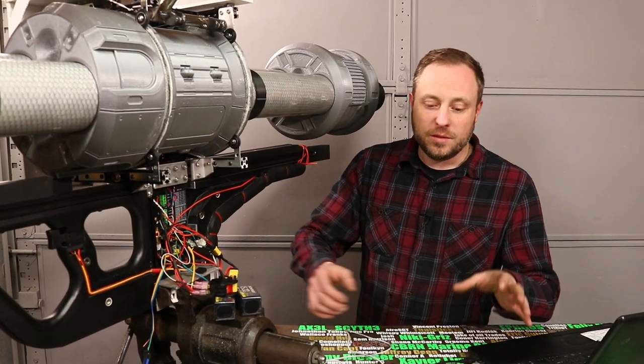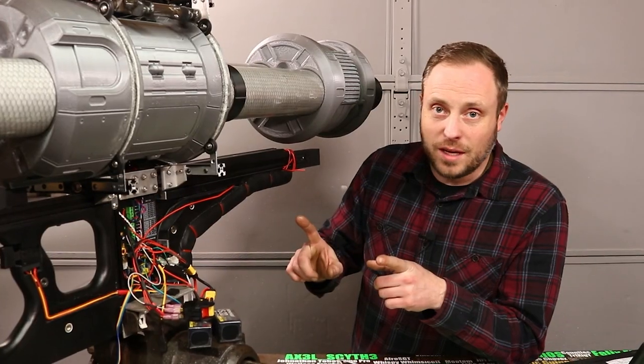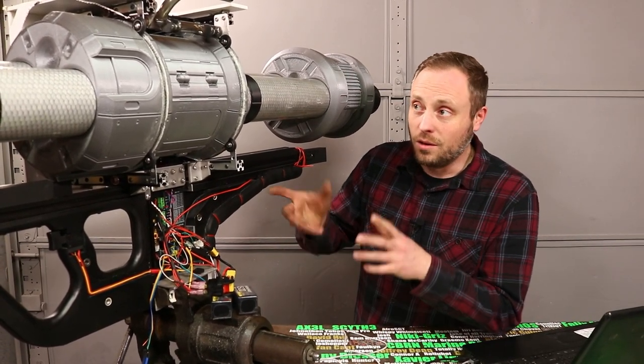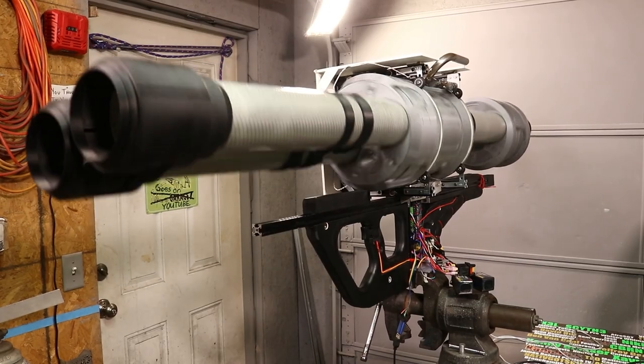If you look carefully, as Master Chief pulls up the rocket launcher, you can see the barrels are indexing to the firing position. This does the same thing. If the barrels are out of alignment, they need to move to the firing position. So it automatically indexes by turning to the left to the very first index position where it can fire.